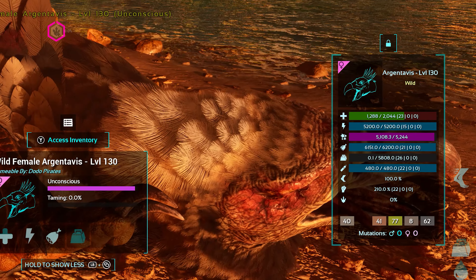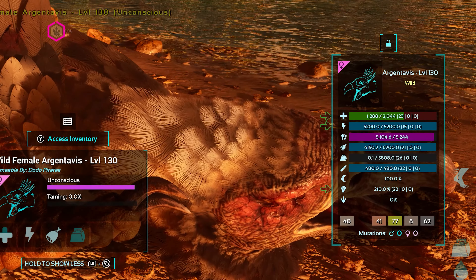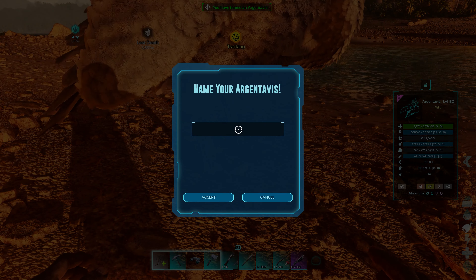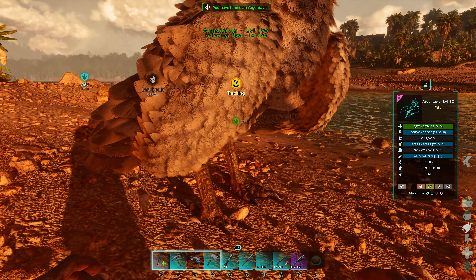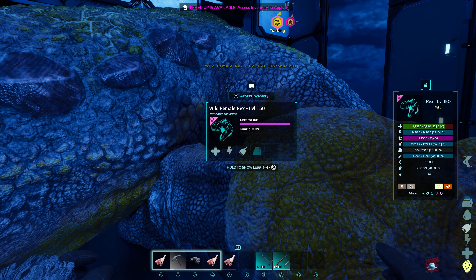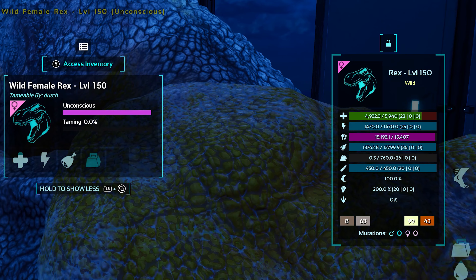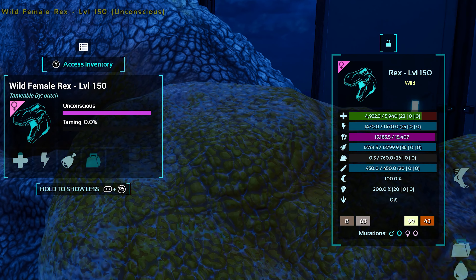The three main stats you will be looking out for are Health, Stamina, and Melee. As a quick breakdown of how these stats work, all creatures start at level 1, and for each level above that, a point is randomly placed into one of the six potential stat categories. For instance, if you find a level 150 rex in the wild, 149 points will have been randomly distributed amongst the categories.